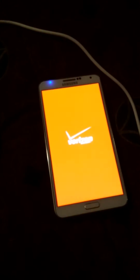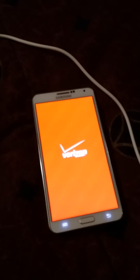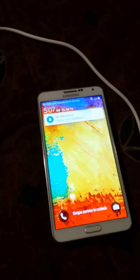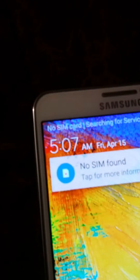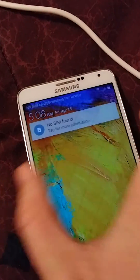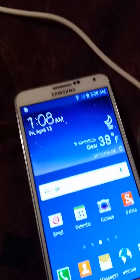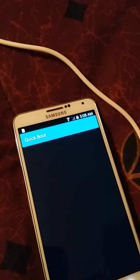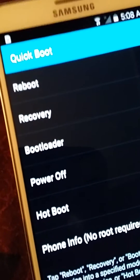This is the setup I'm using to test. My room's a little messy — I just got home from work. It is currently like 12:45, though that time's wrong because the SIM card's not in it. Let's go back into Quickboot and go to bootloader — see the bootloader right there.